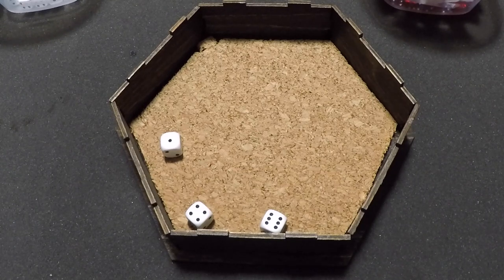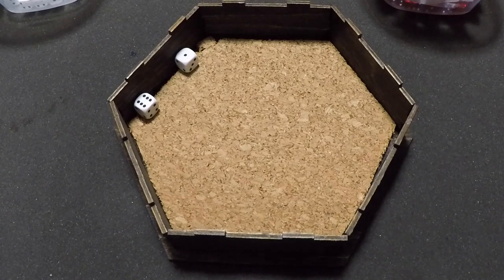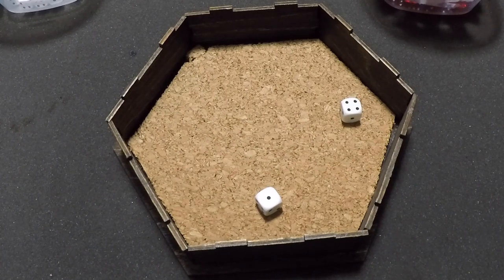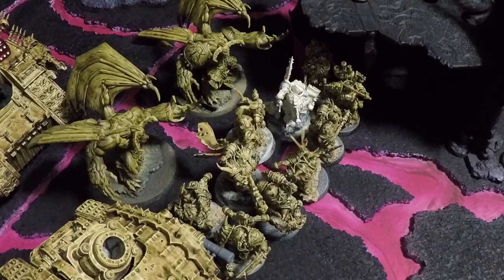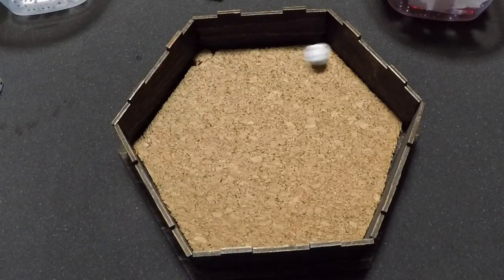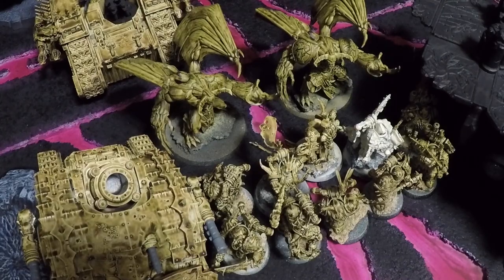The Ultramarines use 1 command point to reroll an armor save against Plague Burst Mortar damage — and get the command point back, staying at 7. Rerolling the 4 still gives another 4, so 2 wounds go through causing 3 total damage. The Storm Raven drops from 6 to 3 wounds. The Plague Champion fires his bolt pistol at the Storm Raven — 1 shot, hits on a 4, rerolled thanks to the Demon Prince — hits, but fails to wound on a 5. That ends the Death Guard shooting phase.